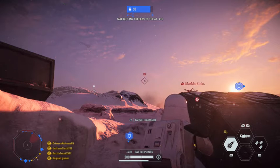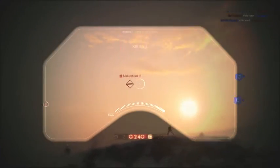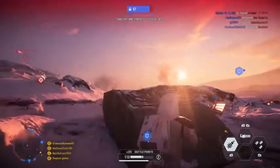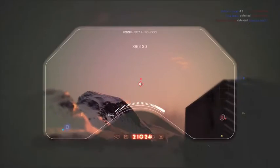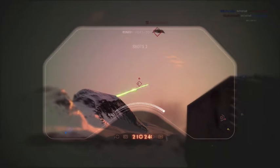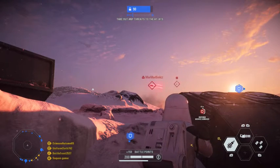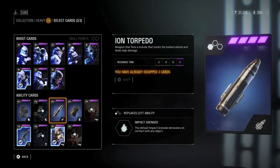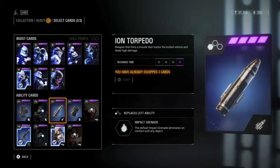Coming in at number 7 is the iron torpedo for the heavy class — an anti-armor rocket that's really good against tanks, but just all right overall. I think it could use a buff to be more even with the republic commando anti-armor attachment, as right now it's a little below that. The biggest downside is you cannot use it in any phase that doesn't have vehicles, so it's basically limited to vehicle-only engagements.